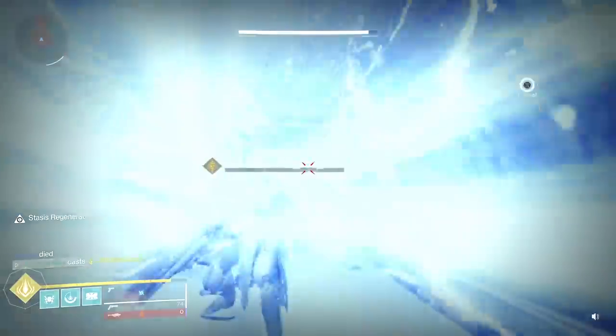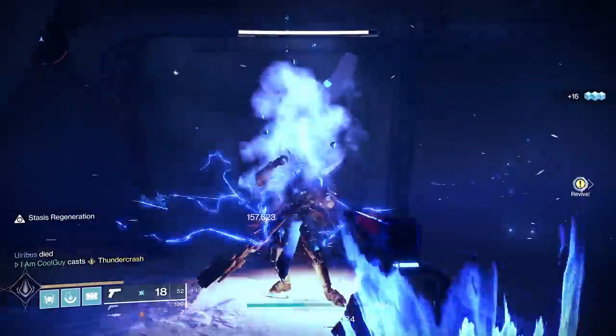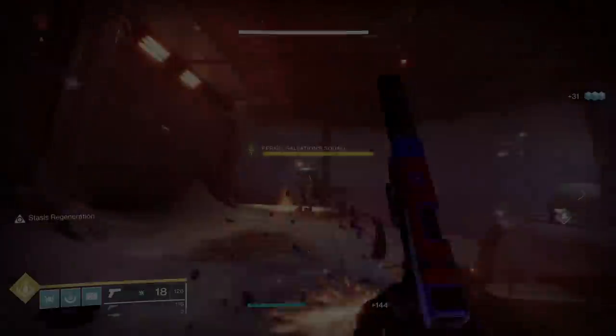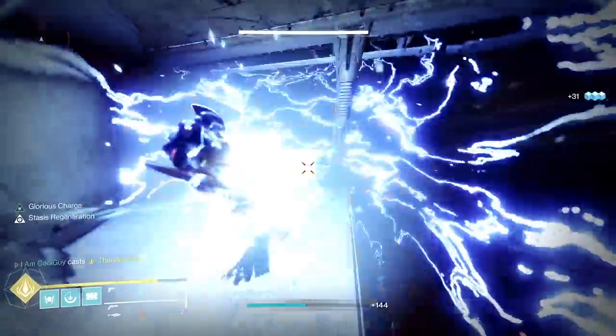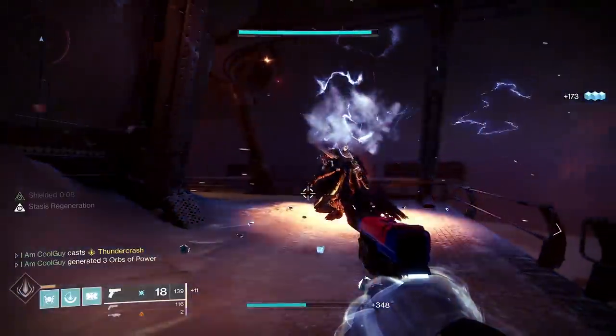On my friend here on Europa, the regular Thunder Crash damage does 157,623, and the aftershock damage is 8,084. So by itself it's always been pretty good, but with Falling Star it does a massive 315,246 — exactly double — and the aftershock damage is also doubled: 16,167. It's very very good. It's right on the Golden Gun Celestial Nighthawk level — they're pretty much the same.